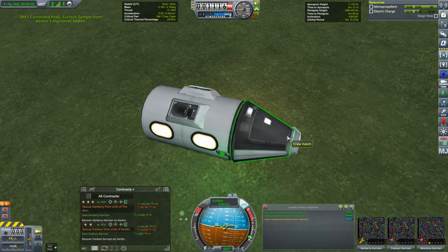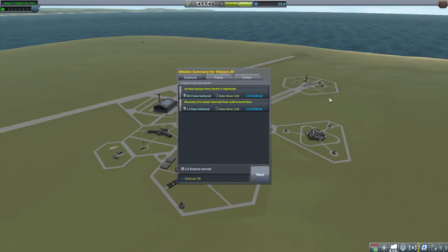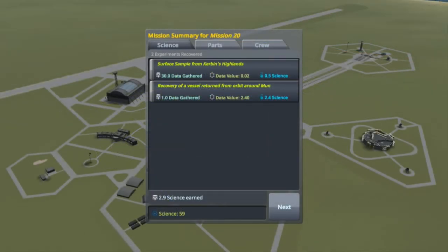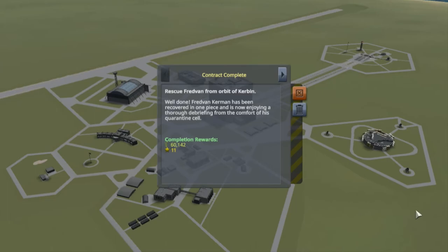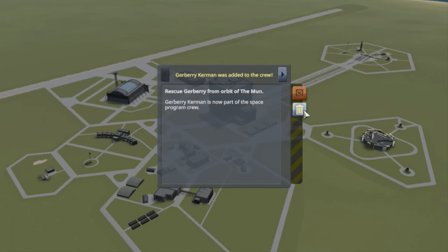Not much science to be had on this mission. Upon recovery — look at that — 2.9 science! Most of that from just recovering the vehicle after being in orbit around the moon. I did get 3 experience for Val's moon orbit, and 5 experience points for both Fred Van and Gerberry. Rescue Fred Van from orbit of Kerbin — well done. Fred Van Kerman has been recovered in one piece and is now enjoying a thorough debriefing from the comfort of his quarantine cell. Same thing for Gerberry — Gerberry Kerman is now part of the space program crew.